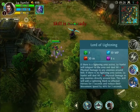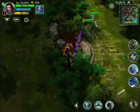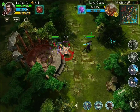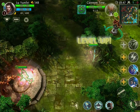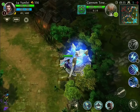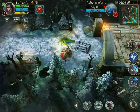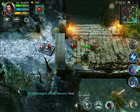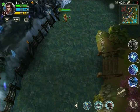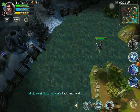The second skill I always get is Lord of Lightning. This skill allows me to slow the person 40% for 3 seconds as well as doing more damage. It does 90 plus a red number, and I want to tell you that red number will increase when I get more damage — such as an Iron Claymore or anything else. I'm going to cross mid and get that.